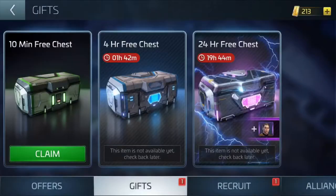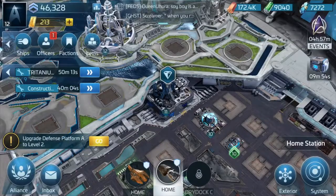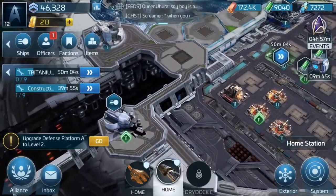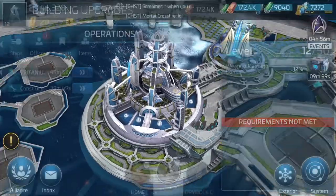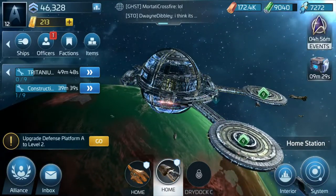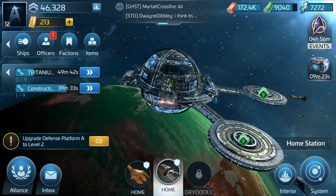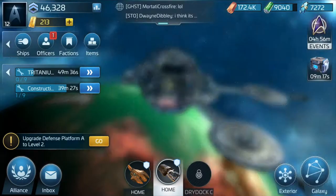Right now I can only refine in sets of 3,000 or 15,000. So yeah, kind of like one of the Sims games, you get different buildings that you can build and upgrade - like your operations, your academy - they all do different things. You only start with one shipping dock so you can only use one ship at a time, but it doesn't take too long to get your second shipping dock, and then you can use two ships at the same time.